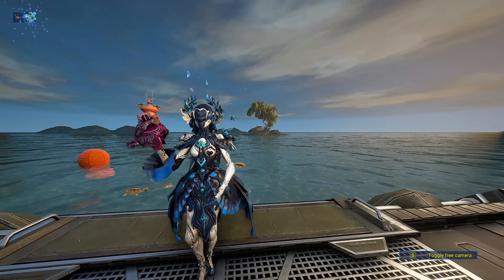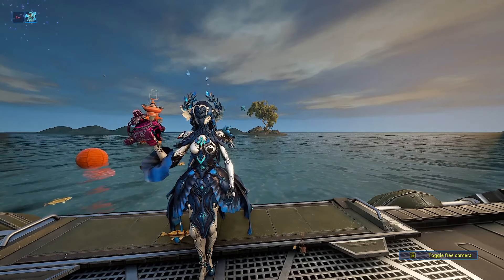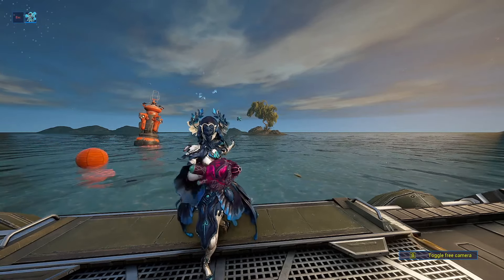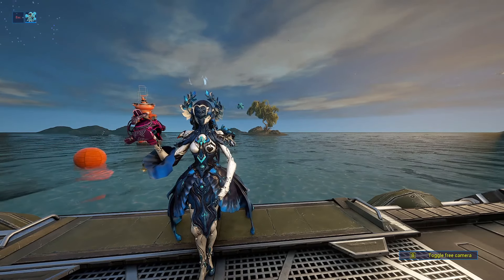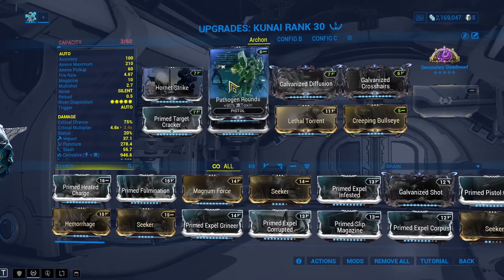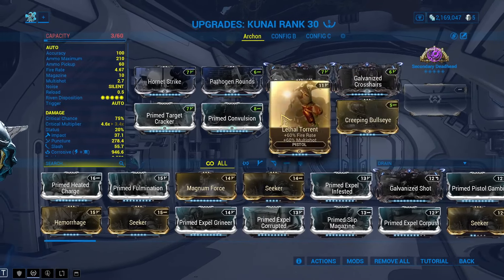Toasty! Anyway, the next weapon is another throwing weapon — the Kunai. It's very interesting: the Kunai turns into two homing kunai which function like a shotgun blast, and those kunai are affected by multi-shot.